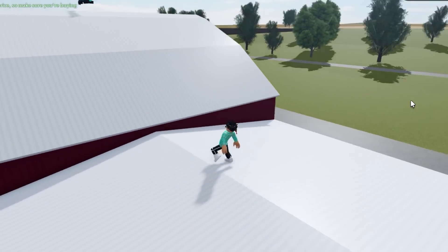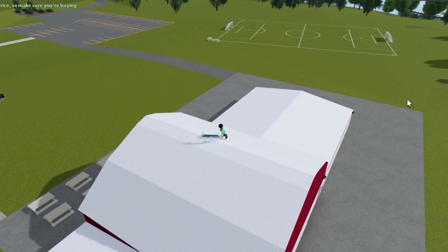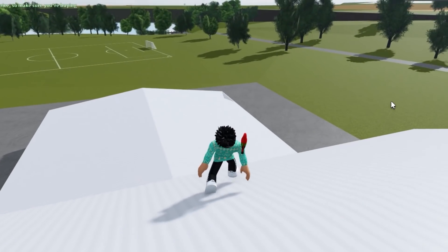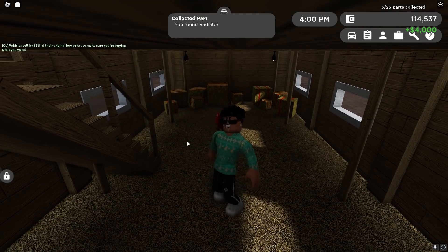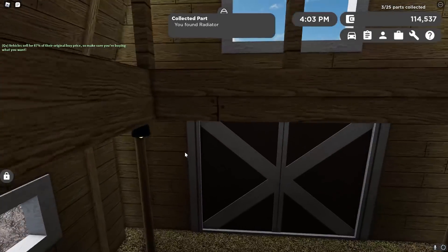I've now found another location for one of the parts. It's actually in the new area where the park is and a bunch more. We just found the rear bumper. And we just found a radiator — as we can see right there — which is really good. It was actually in this barn right here.